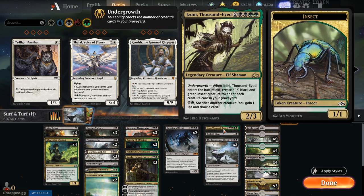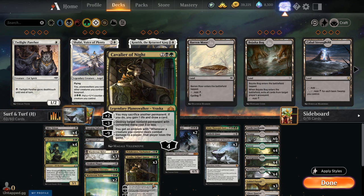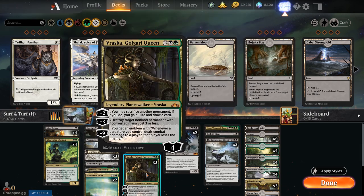Our tech pieces: Izoni, Thousand-Eyed costs six mana — a 2/3 with Undergrowth that makes 1/1 black and green insect tokens equal to the number of creatures in your graveyard. Since half our deck is creatures, we're hoping for about five or six tokens on average. Vraska is very useful here: play Izoni, sack it to Vraska, reanimate Izoni, sack again, ult Vraska, win the game.